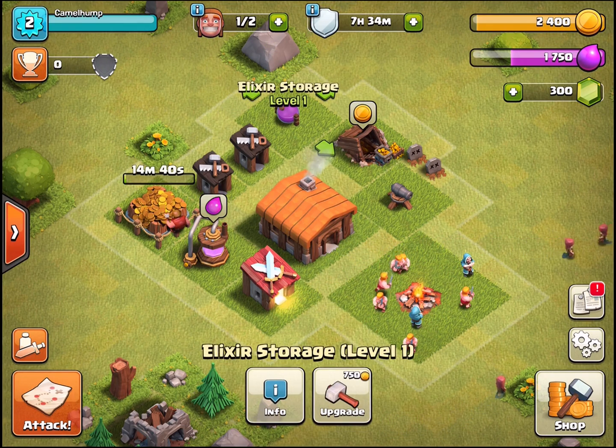We're going to build all the stuff we can first - another gold mine and another elixir pump. These passively collect gold and elixir when you're not playing, even when the app is closed. You can see them chugging away - it's a small amount in the beginning but if you leave it for a few days it adds up, unless it gets raided. Building these also extends the base border - that white outline showing where opponents can't deploy.